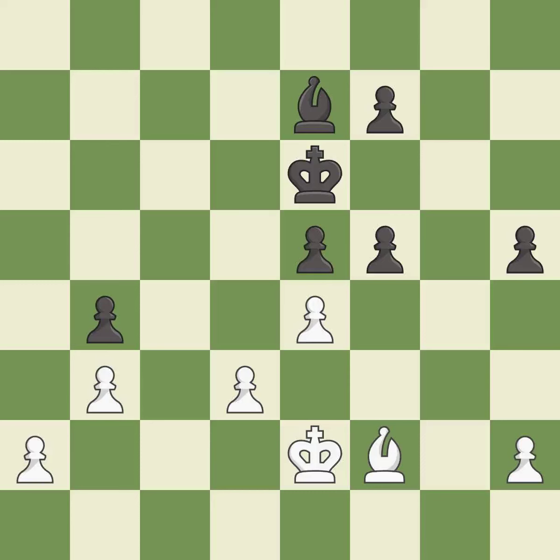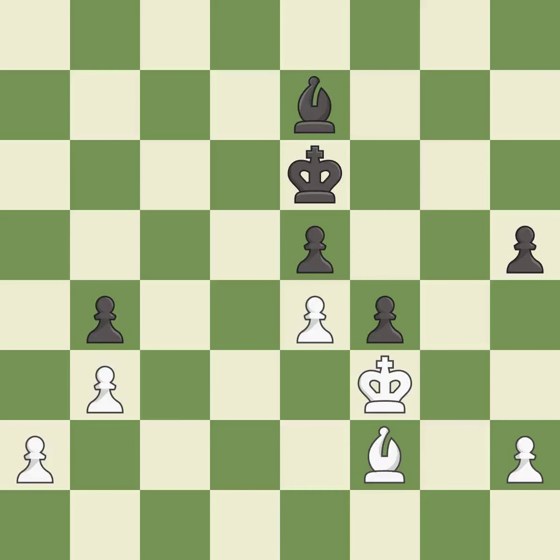This is an equal trade — takes back. This defends a pawn that was under attack and had no defenders. This makes a passed pawn, meaning no opposing pawn can challenge it on its way to promotion.